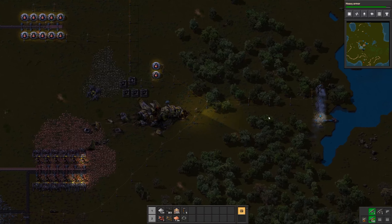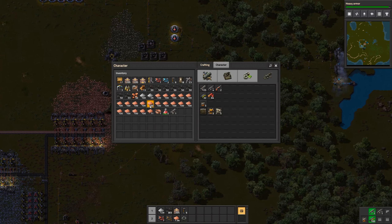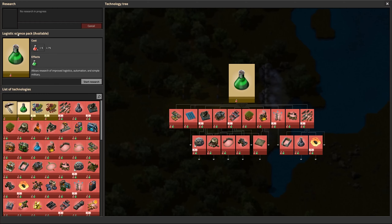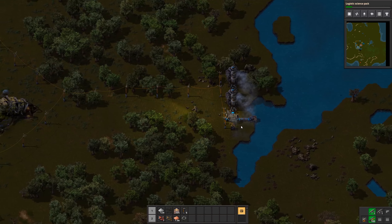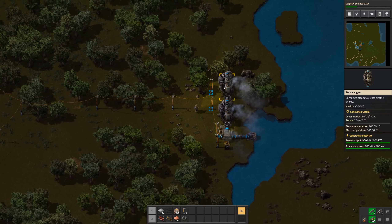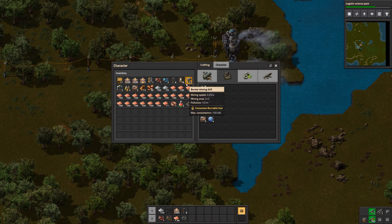Now I want to check my energy production - we have a chest with coal powering the steam engines. Let's get some coal to that chest. We've finished the heavy armor research and let's go with the logistic science pack as the next research. Let's put all the coal in that we have available. Checking how much power we have and how much we need - we don't have enough power anymore, so we need another row of steam engines.